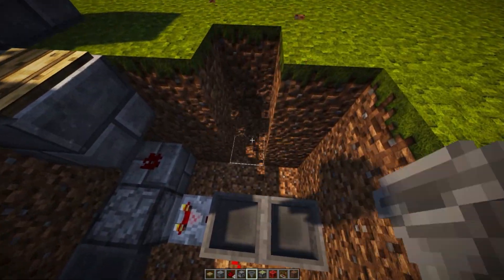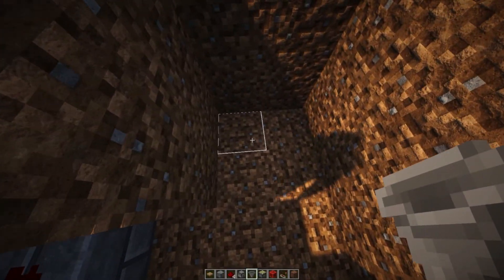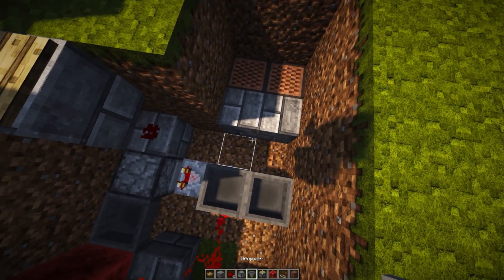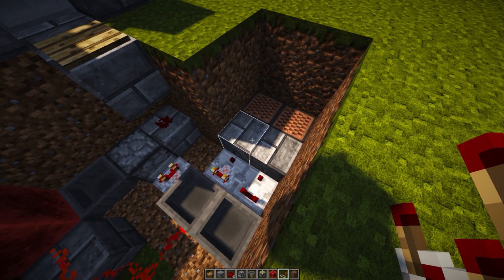After you do that, destroy a 2x2 area on this side, also three blocks deep. Destroy two blocks over here. Place down our two note blocks right over there with two blocks right over here. And then two comparators going into those blocks. And that will create the audio section of our alarm.